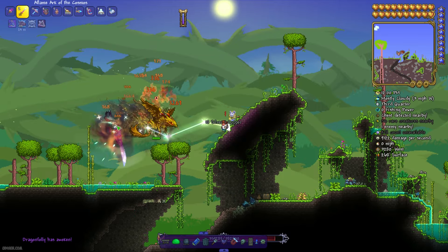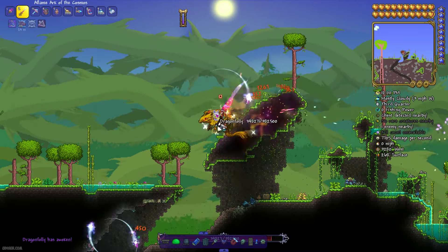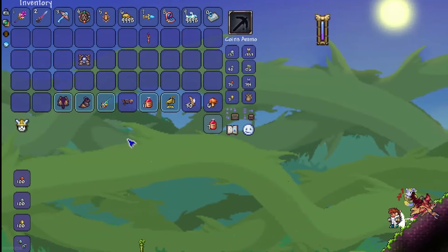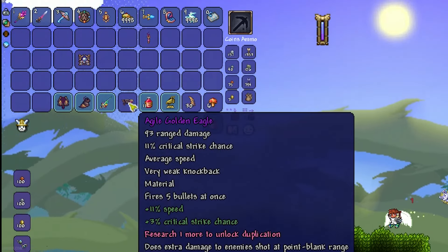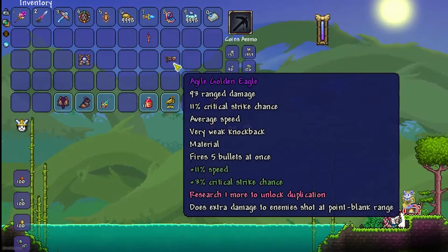Use the Exotic Pheromone to summon another boss — Dragon Folly. Defeat this boss. It is a fast boss which loves physical attacks, so a normal arena setup works fine. With around a 30% chance, it can drop the Golden Eagle. We need this powerful whip.